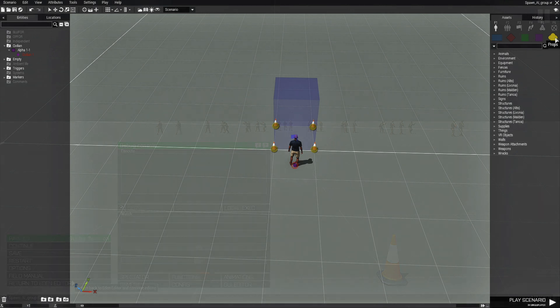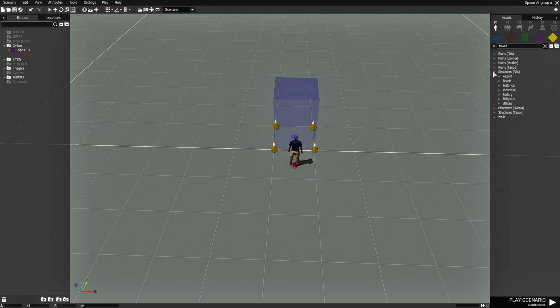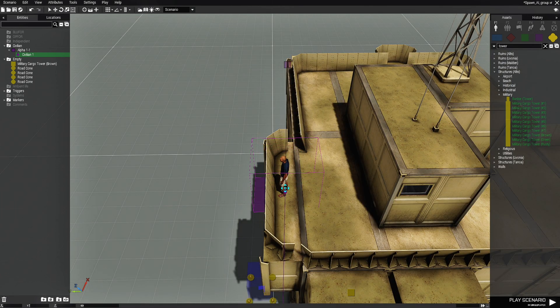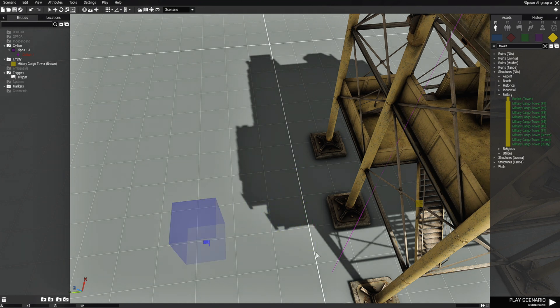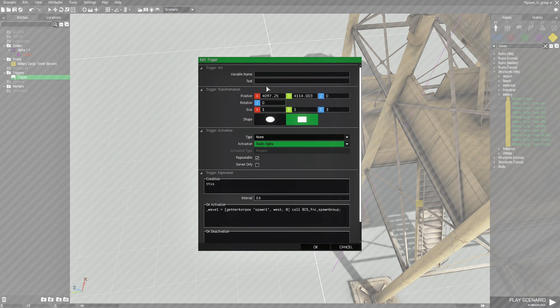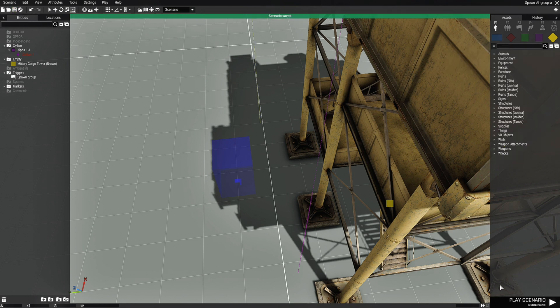To create waves, let's go back to the editor. I'm going to go to props and type in tower, then go to structures under Altis and then military. We'll place a military cargo tower and put the player up in it so he has a platform to see the waves. For this trigger, we're going to create a radio trigger. Under activation, go down to radio alpha, and add a text that says Spawn Group.